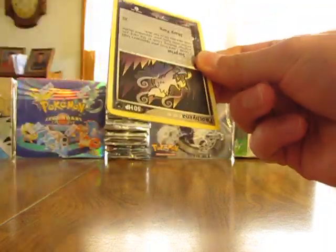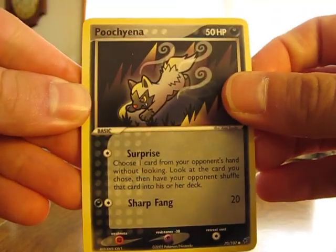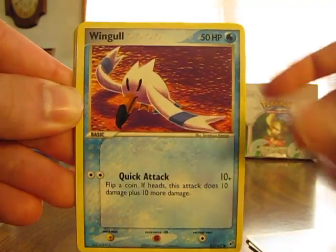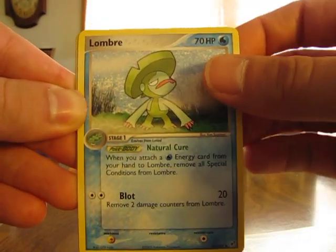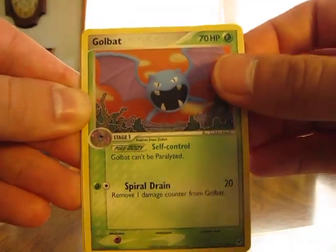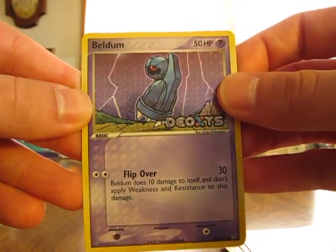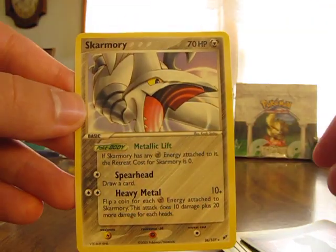Here's an EX Deoxys. We have Poochyena — sort of weird artwork there — Spoink, Wingull, Barboach, Koffing, Lombre, Golbat, Beldum Reverse. Sort of neat how the reverse holographics have a different holographic color. And a Skarmory.